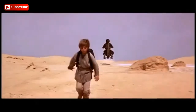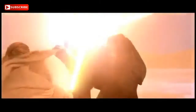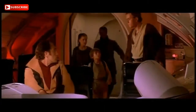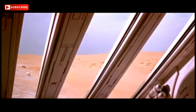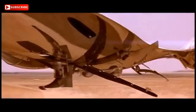Thought dead, Darth Maul survived his injuries by focusing on his hatred of Obi-Wan Kenobi, the Jedi who cut him in half. His shattered body was dumped on the junk planet Lotho Minor, where the once-deadly warrior fell into madness, surviving on a diet of vermin. When found by his brother Savage Opress, Maul had no memory of who he was and had built hideous spider-like legs in place of his severed ones.